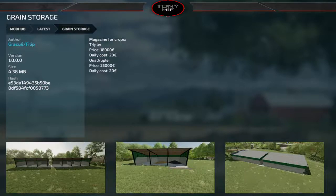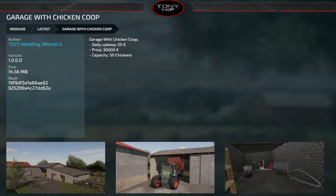Next we have a garage with chicken coop in European style. It's a block-style building for $30,000, holds 50 chickens, and includes the garage so you can park your equipment and have your chickens right next door.